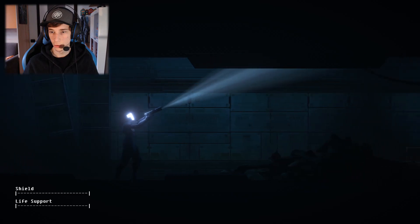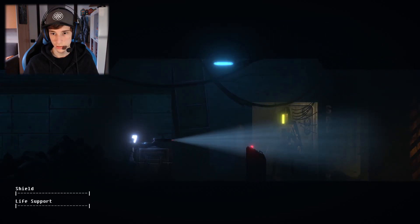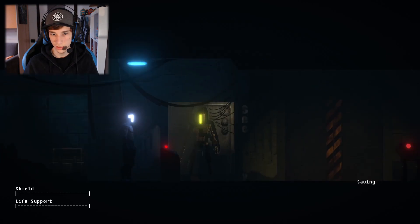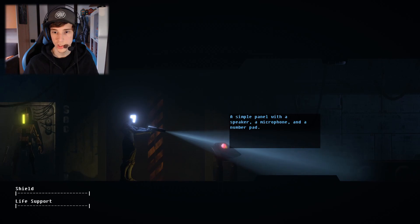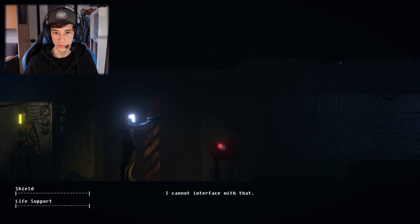There's another robot that looks deactivated. Let me try and use this — an unpowered security terminal. There is a button marked diagnostics, but the interface is unknown to me and I can't seem to use it. It's scanning this robot inside — a simple problem with a speaker, a microphone, and a number pad. What does that do then?